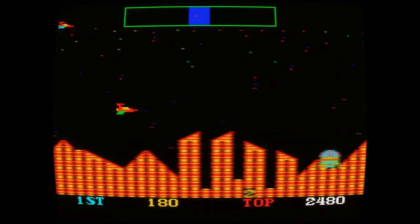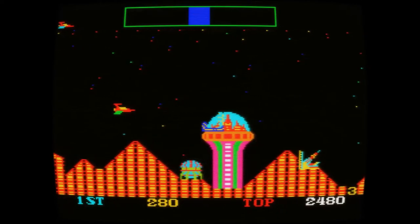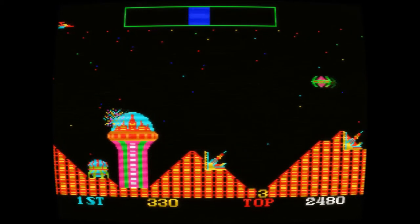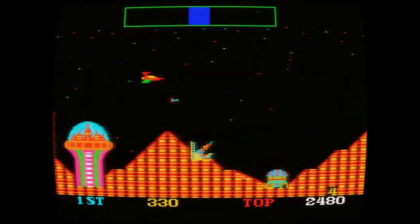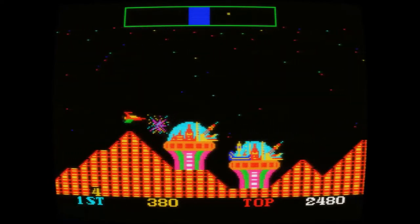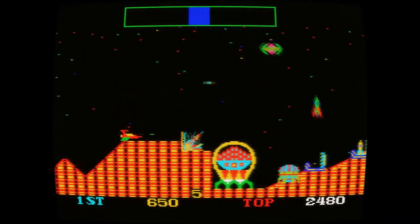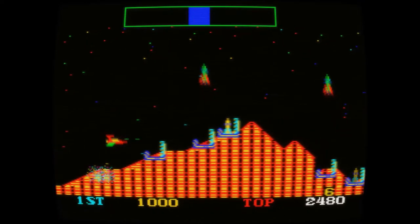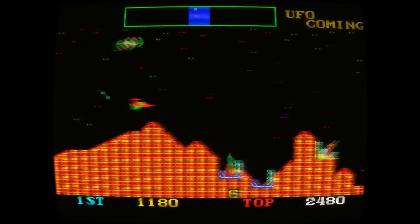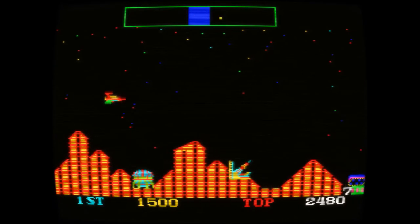Like Scramble and most other horizontal shoot em ups, your ship can be moved in 8 directions. However, the further you move to the right of the screen the faster your ship starts to move. Move back to the left and your ship starts to slow down. You have 2 weapons: guns and bombs. Unlike Scramble you do not have to worry about your fuel level — bombing is purely used to kill enemies. The speed of your ship also affects the way your bombs fall. If you are moving slowly the bombs will fall directly below you; move faster and they will fall at an angle. This makes bombing enemies very difficult at times and is very different to the physics used in Scramble.